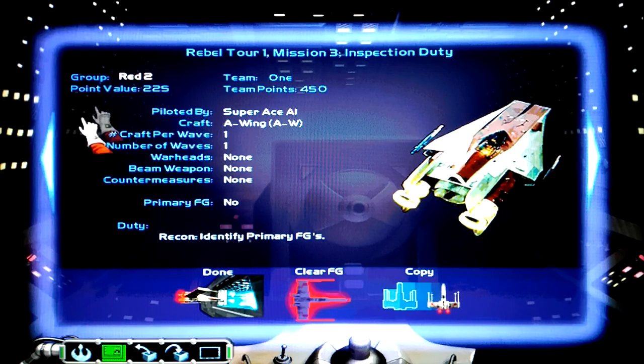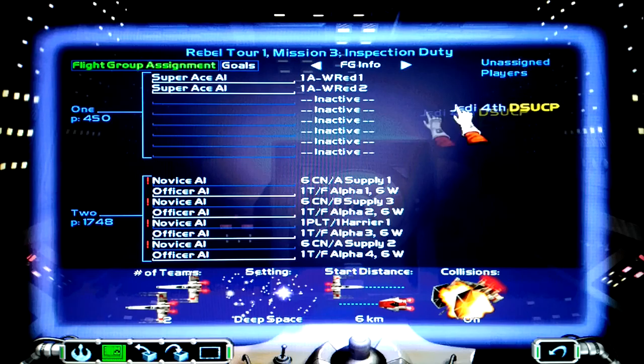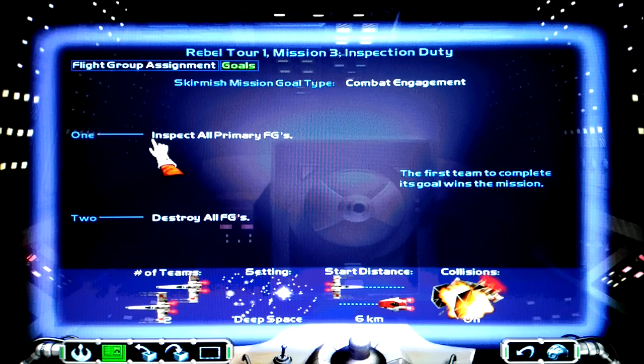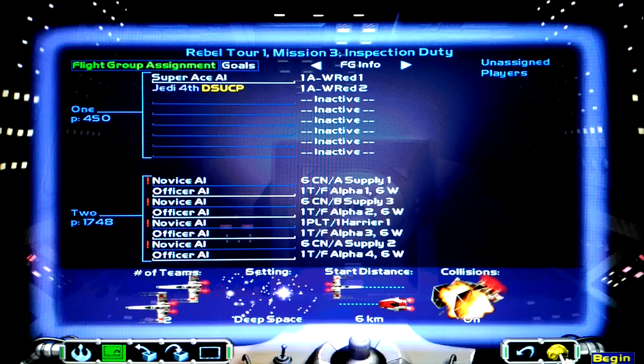The primary FGs are the ones that I have to identify — the cargo containers. I'm going to be on red two, so my duty is to inspect. Goal one: inspect primary FGs, and the enemy is going to try to destroy us. Ready to hop on board.